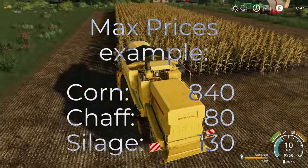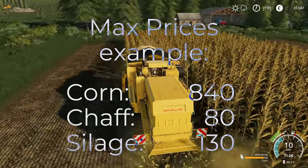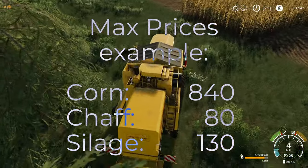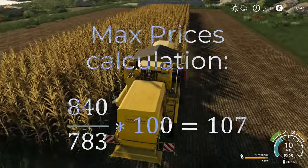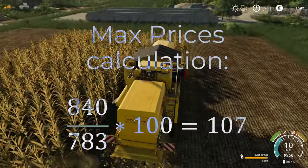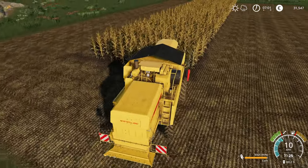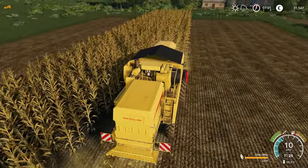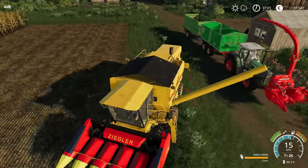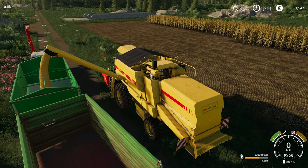With the max prices, corn is at 8.40, chaff is 0.80, and silage is 1.30. Doing our calculation based on a corn price of 8.40, we need to be able to sell chaff or silage at 1.07 — calculated as 8.40 divided by 783, times 100. In both these examples, in my gameplay, I'd come out on top if I chop the maize to chaff and ferment it to silage. The conditions in your gameplay may vary, and now you know how to evaluate for your own situation.